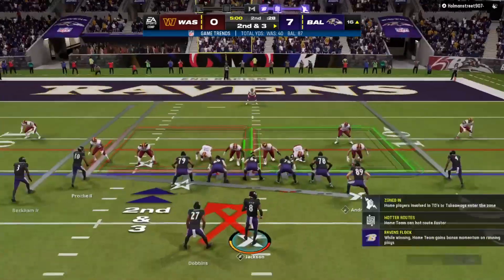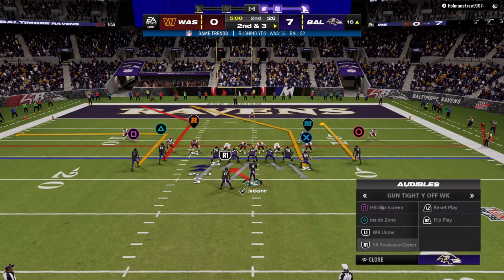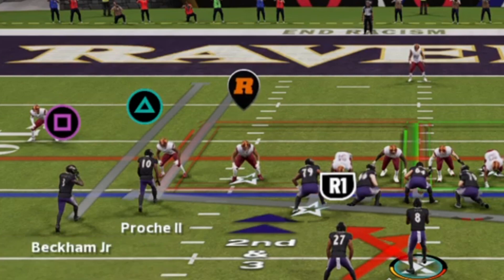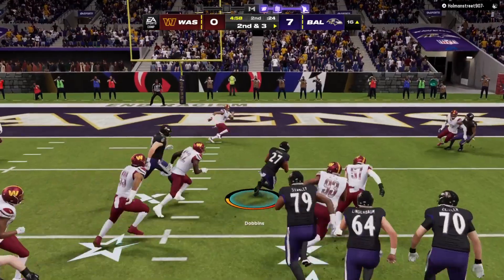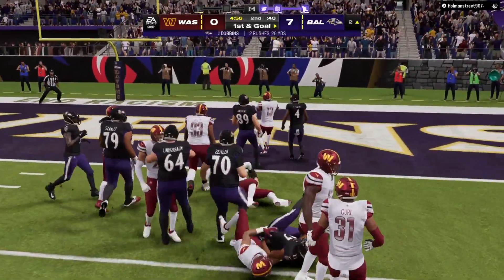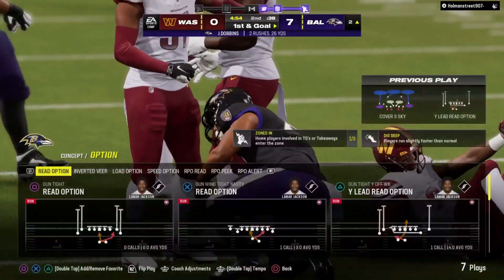So that was an easy touchdown. In the same scenario, the R is on the other side now. I'm reading this guy right here with the R, and as you can see he kind of freezes — he doesn't run up the field. So in that scenario I'm giving the ball to the running back; I'm holding X, giving the handoff.